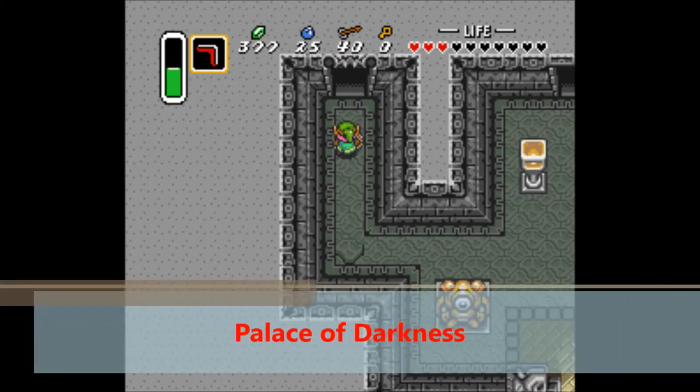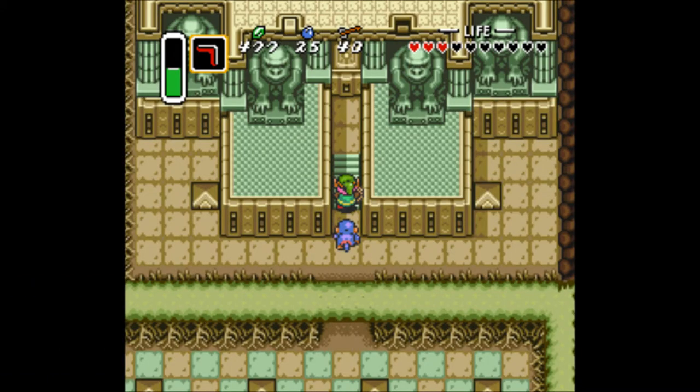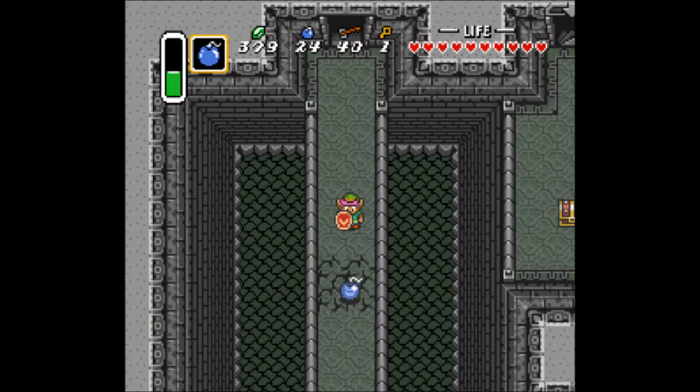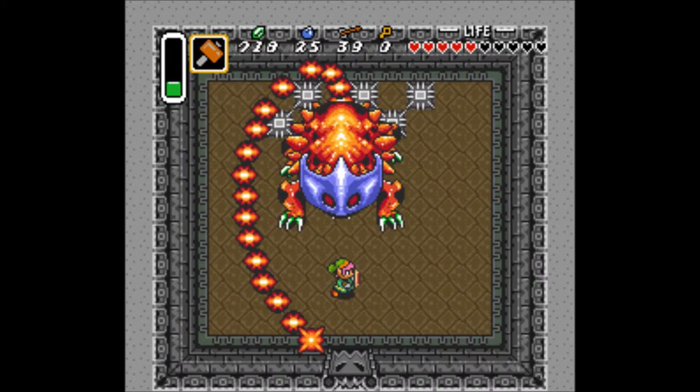Up next at number 8 is the first Dark World dungeon, the Palace of Darkness. In order to enter this dungeon, you must pay a monkey some money to open it for you, which is pretty awesome — because come on, monkeys equal awesome. Now this dungeon is similar to Eastern Palace, only more challenging with better puzzles and enemies. We also got the Magic Hammer in this dungeon, which is pretty awesome — not sure why it's called the Magic Hammer because it's like a plain, ordinary hammer, but whatever. And then we have the boss, the Helmasaur King, who is a pretty fun boss. Overall, this dungeon is pretty good.